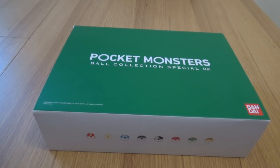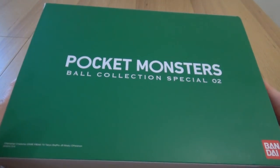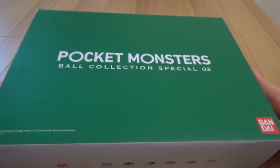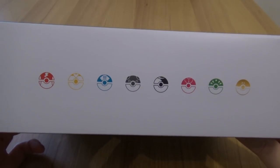Hello everyone! Welcome to another episode of Cerebi Opens. Now if you saw the video back in December, I got the Pocket Monsters Ball Collection Special 1, which contained almost all of the Poké Balls from Kanto and Sinnoh — basically Poké Ball, Master Ball, Quick Ball and so on. You can find the link down below. But today we are dealing with the Pocket Monsters Ball Collection Special 2, which came out just a couple of weeks ago in Japan. I luckily had it shipped, and this focuses on the Poké Balls of Johto.